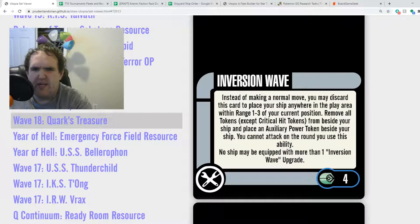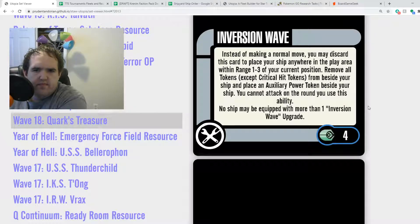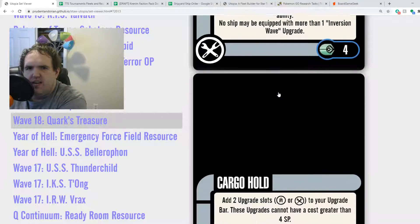Inversion Wave is a no-OP card because it's a jump effect. Instead of making a normal move, you may discard this card to place your ship anywhere in the play area within range 1-3 of your current position. Remove all tokens except critical hit tokens from beside your ship, then place an Aux Power token beside your ship. You cannot attack the round you use this ability. It's a nice idea — staying within range 1-3 makes you very unpredictable. It is a discard, it's instead of your move, but you're still in the play area for combat. That was the biggest problem with Warp Chomp — you were skipping combat. I like Inversion Wave, and it's limited.